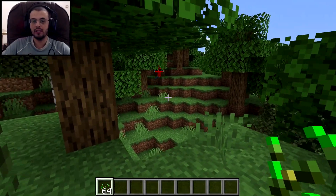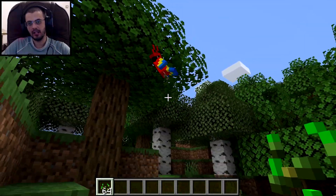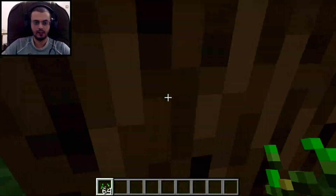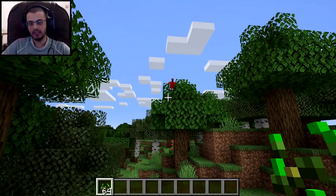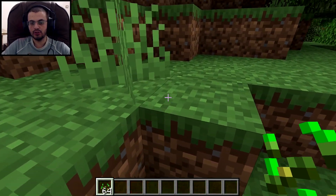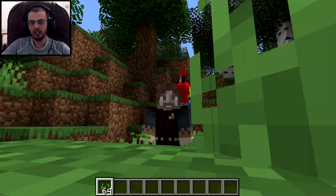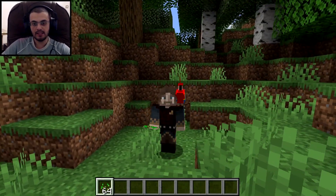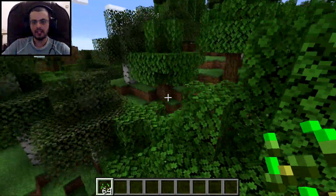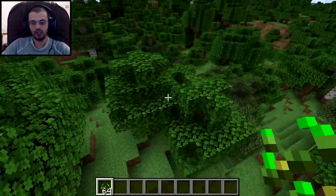After you tame the parrot, if you want it to follow you, keep holding the wheat in your hand and it will literally follow you everywhere. Usually it will follow you when you have the wheat seed in your hand. Also, if you go very close to it, it will actually be tamed onto your shoulder — it will go right onto your shoulder. Now I have him on my shoulder. You can actually have up to two parrots on your shoulders, but I can only find one parrot in this jungle.